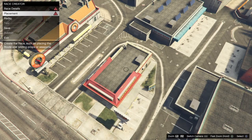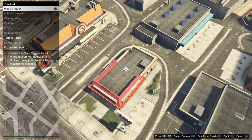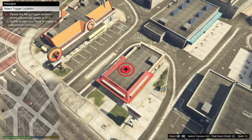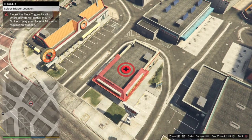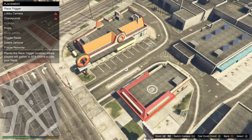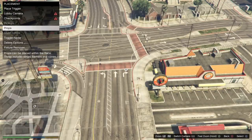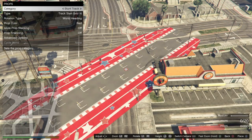You want to leave the photos until last, because you actually want to capture everything for when you're trying to load the race and when you are in the lobby screen. For the trigger point, what you want to do is pick a location that you don't really go to, so you won't accidentally walk into it if you're role playing with your friends or just roaming around the city. After you place the trigger, use the props.